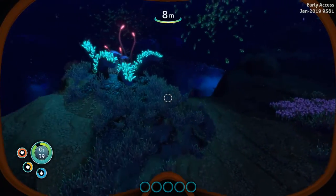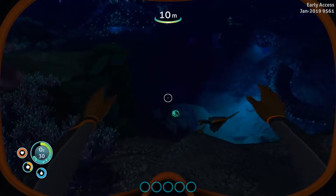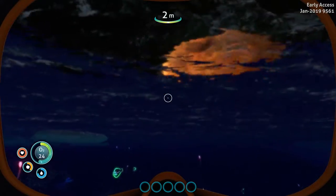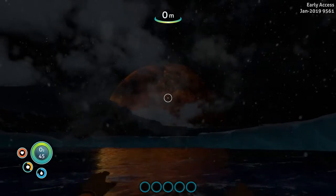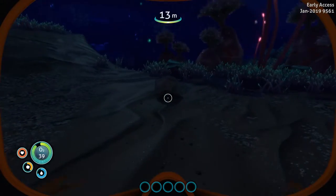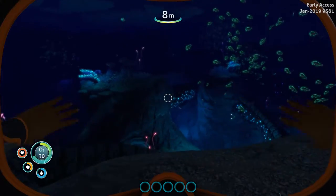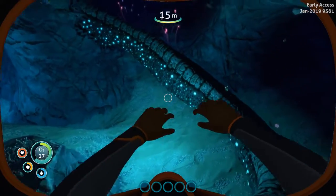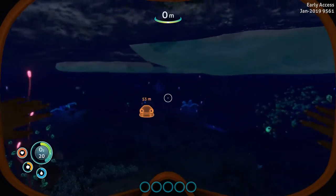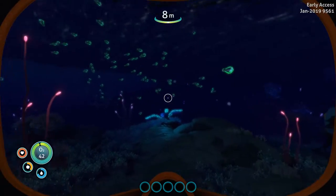I definitely want to get into a scanner first. Oh, bioluminescence — gotta love them. Right, what was I looking for? Oh yes, creep vines. Let's see if we can find them. Stay close to the surface. Wow, that's very cool. Let's just hope the safe shallows are as safe as they should be. I have no idea where the creep vines are. I'm going to get lost so many times. They have a pathfinding tool which I'll probably be using quite a bit, because if I don't have a hut I'd definitely get lost.